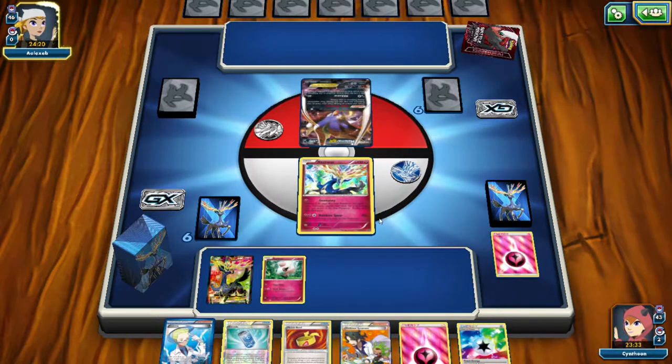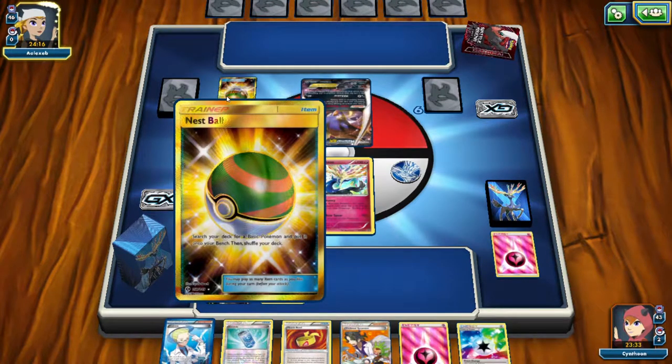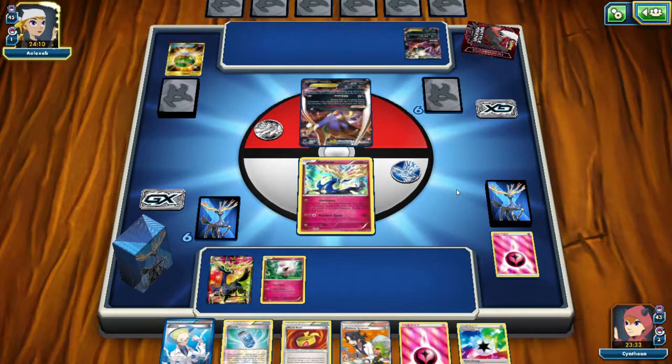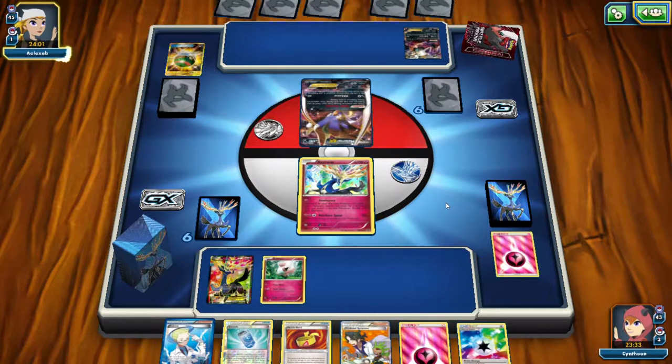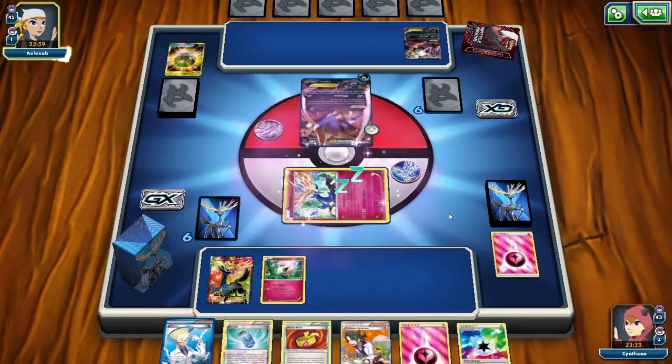Unfortunately I don't have Phrysian in play yet, so if he attaches an Energy my Cernius will go to sleep. But I do have a Prism Energy in my hand. My opponent has a Secret Rare Nest Ball — holy shit. I want that so bad. But then I also have decks where I want to play sets with four Nest Balls, and it would be kind of lame to have one Secret Rare card and three regular ones. And there goes Cernius.